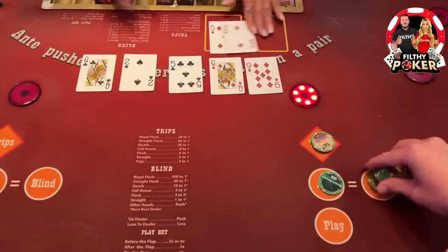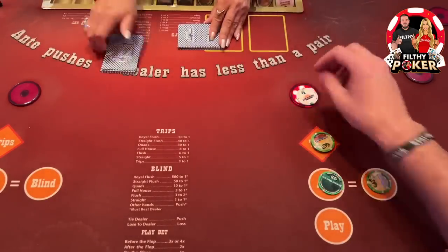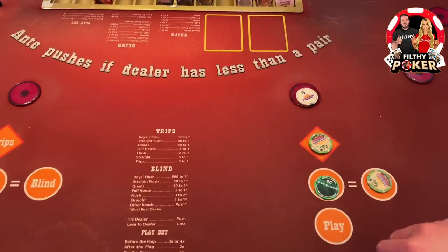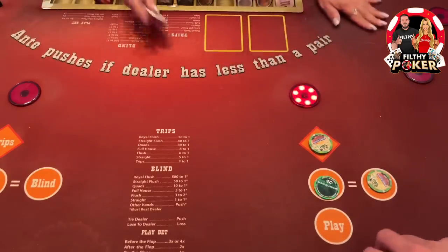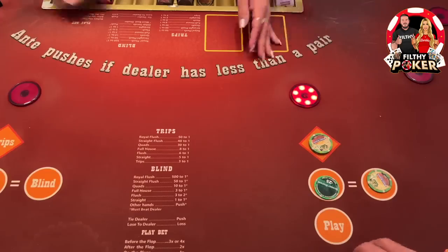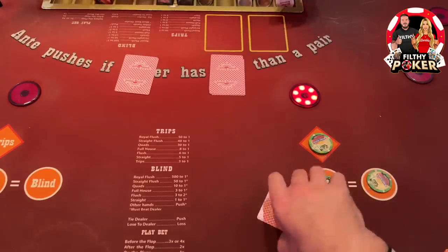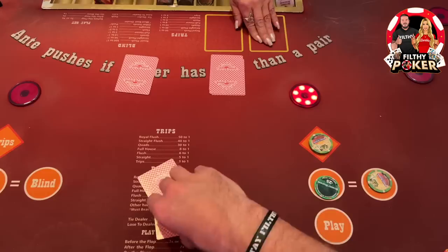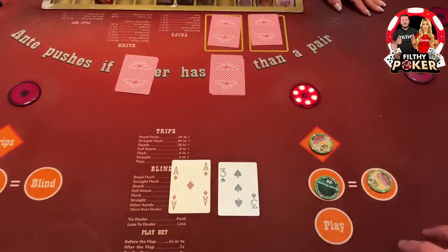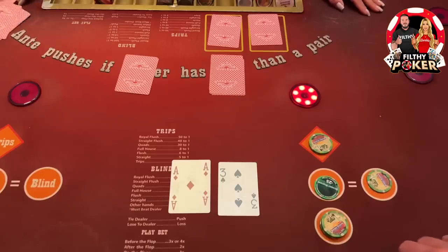All right, let's drop it down a little bit. Pocket threes, ace-three — let's do it, one, two, three, four. Let's see some aces.